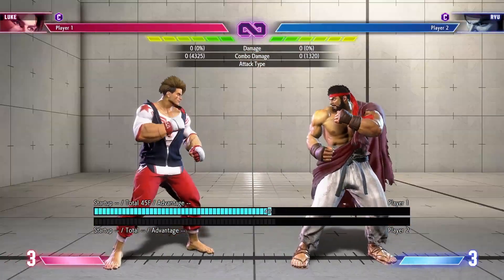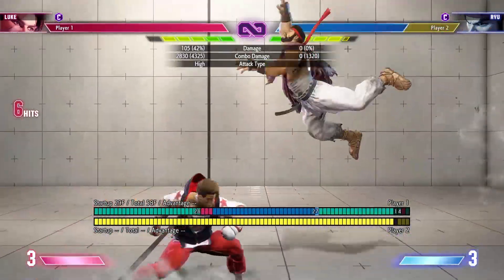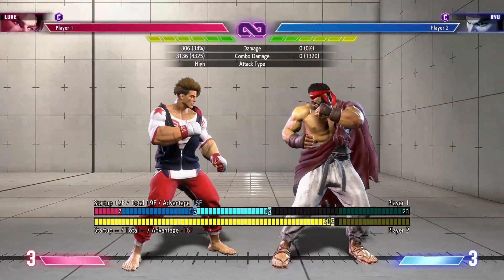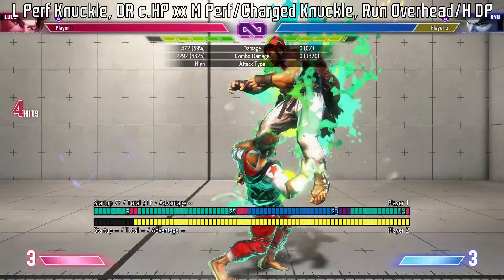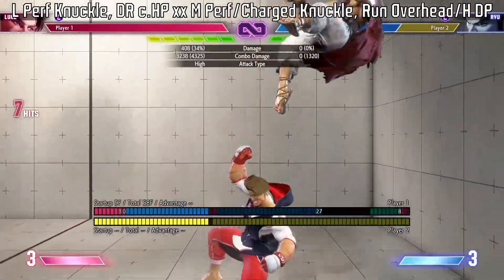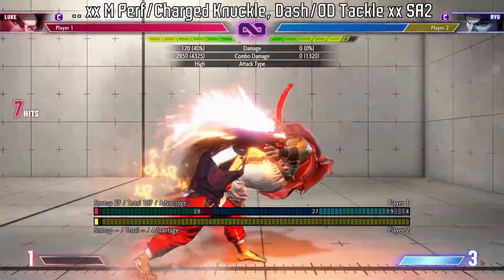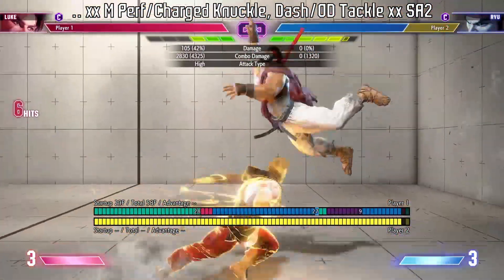I didn't mention this in my Oki guide. This combo is really good right after a punish counter standing heavy punch into a light perfect knuckle. But close to the corner you want to do a run overhead or a heavy DP depending on how close you are to the corner. And of course you can also combo into level 2 super like you usually can from a medium perfect knuckle.